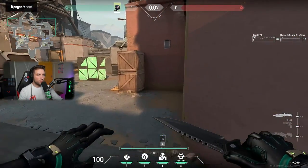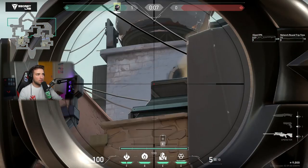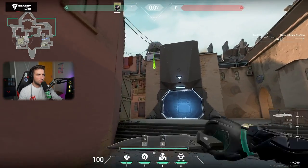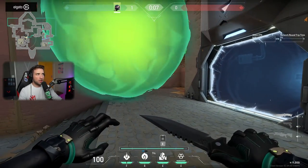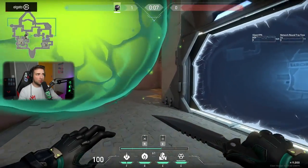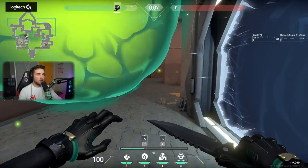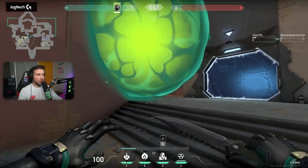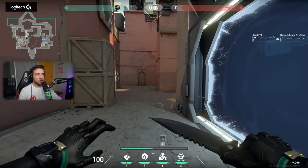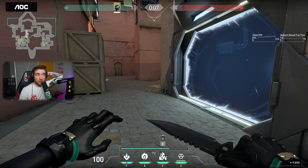To throw the one-way, stand in this corner, aim at this spot, left-click, and it lands on the box giving you a one-way. But as I said, I don't really like the one-way because it's too easy to counter — people can just go through it without taking damage if they put a smoke in this area. Even if you place it further down, it doesn't give you much when it gets countered by a smoke in front of it, and that happens very often.